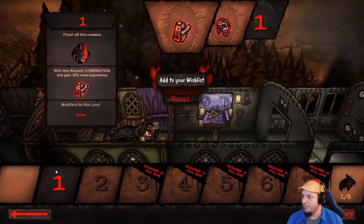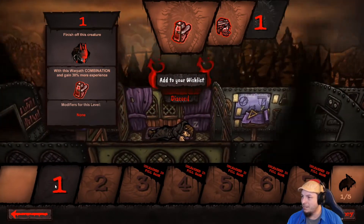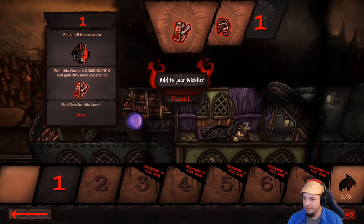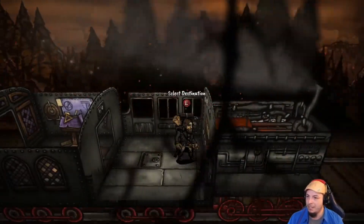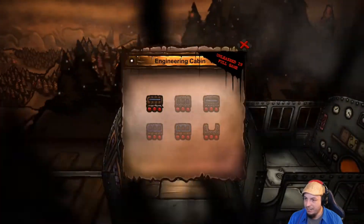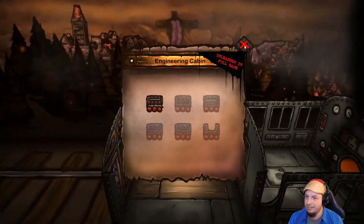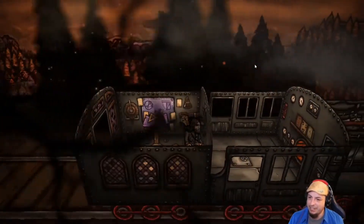Finish off this creature with this warpath combination and we're — finish off this creature with this warpath combination again, 30% more experience. No modifiers. New journey. What do we got here — engineering cabin, build weapons workshop, costs 10 iron. Unleashed in the full game, so you get to add on to your train. That is freaking awesome — that right there drew me in. It's like Void Train, you know, because I had a train — Zombie Piercer — another one that drew me to that zombie genre.